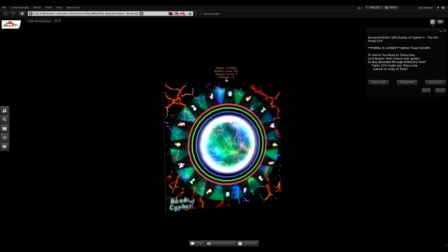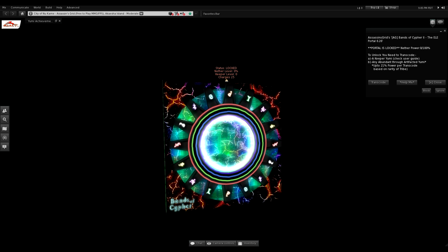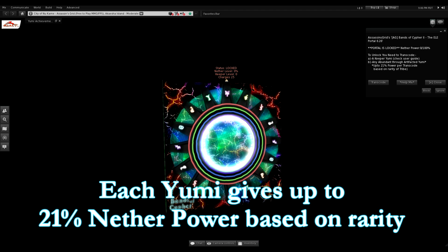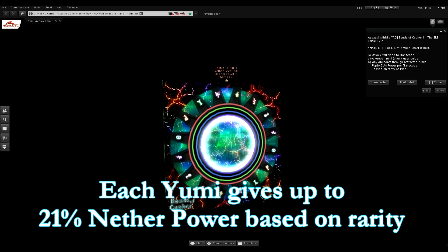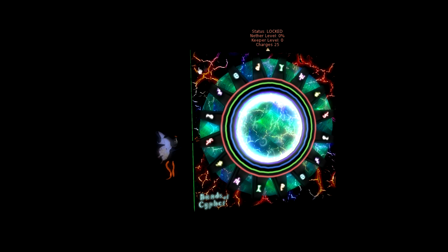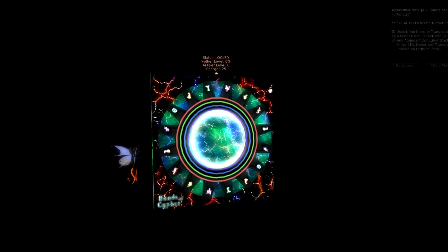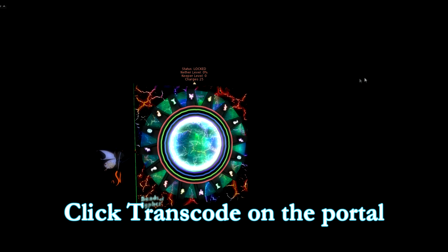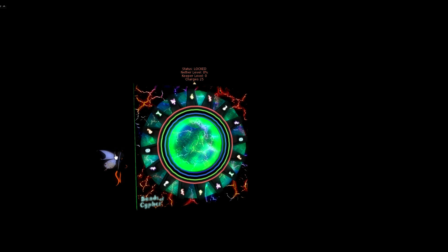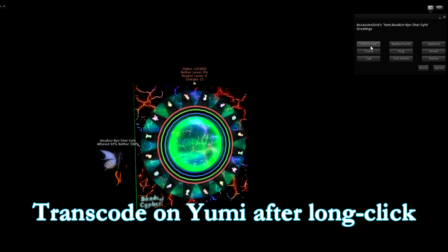You will need to transcode some yumis ranging from abundant to artifacted to be able to unlock this portal. Each yumi may give you up to 21% nether power per transcode based on the rarity of the tribe. Once you have a keeper you can transcode it to your portal by clicking the backboard of the portal, choosing transcode, and then while the center is green, long-clicking the keeper and choosing transcode.